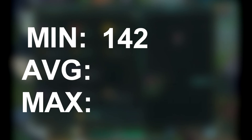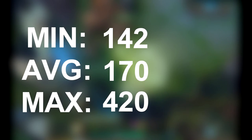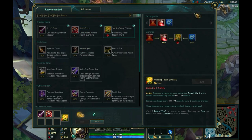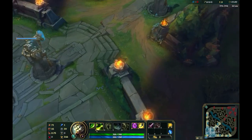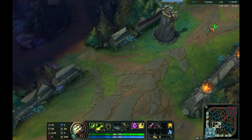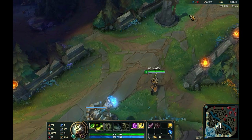League of Legends averaged a minimum of 142 frames per second, an average of 170, and a max of 420 frames per second. This is an amazing PC build. I really did not need anything over my budget, but if you guys have any extra money you can invest in a 10-series or 9-series GPU and you guys will be set — everything will be great.